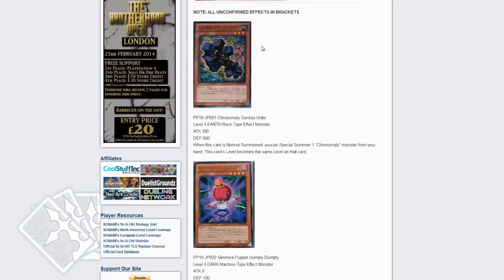First off is a Cronomaly monster — Cronomaly Gordius Unite. It is a level 3. This card lets you touch one Cronomaly monster from your hand, and this card's level becomes the same level as that target.